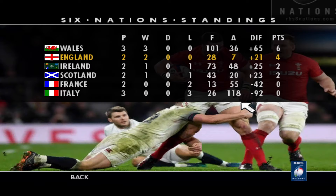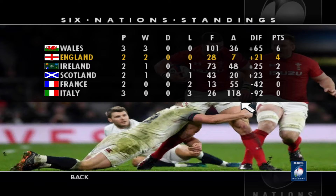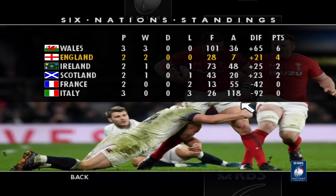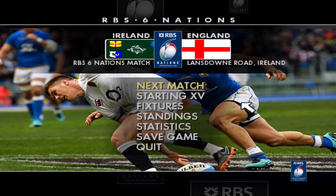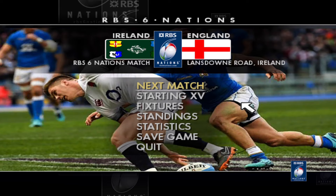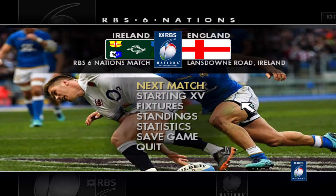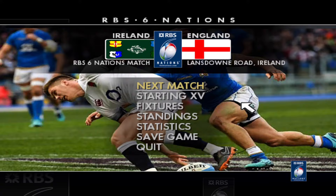Wales are the team to beat at the minute — played 3, won 3. England in second place, two out of two. Ireland are third — one win, one loss, same as Scotland. France haven't won a game yet, no points at all, and nor have Italy, which isn't a surprise. But France really are the surprise of this Six Nations so far — two games, two losses. Looks like it's going to be a shootout between us and Wales, both with perfect records. Our next match is away against Ireland at Lansdowne Road — so another tricky away fixture. I hope you've enjoyed today's episode. If you do, please drop a like — it really helps out the channel and helps people find these videos. Please leave a comment down below. Let me know what you think of this series and who should be starting in the next game. If you haven't already, please hit that subscribe button. I'll see you in the next episode, and I'll see you in the virtual scrum.